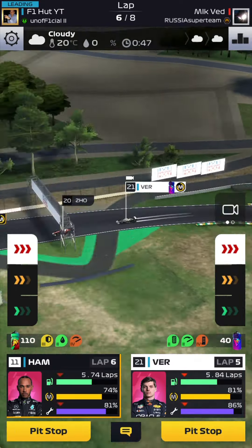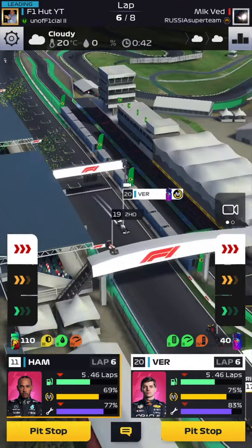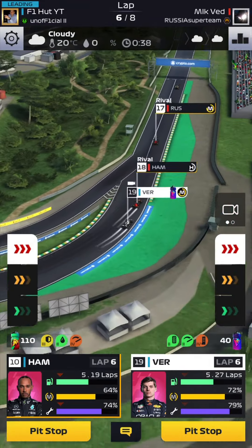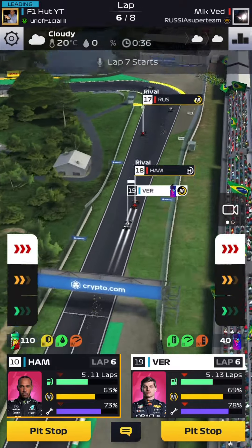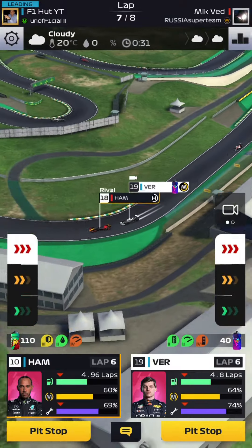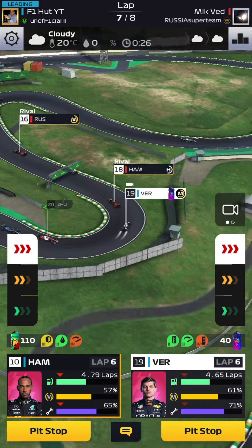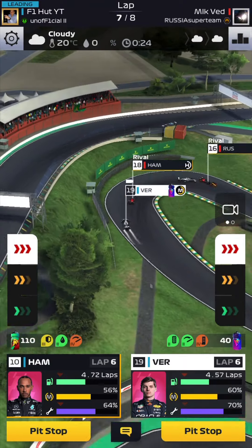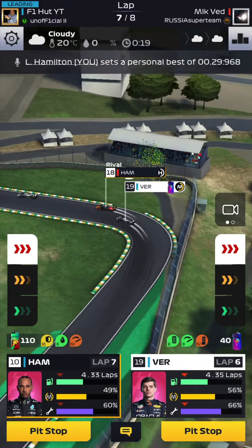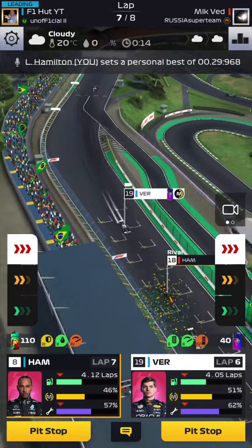Even if being stuck behind an AI leads to a breakdown for them, you're still losing time and precious points. The Viceroy boost I'm using for Max isn't the best around Brazil — it works better around Red Bull Ring — but it still gives a bit of speed, acceleration, and grip. This is going to be a bad race for Max; we're even stuck behind Lewis Hamilton.